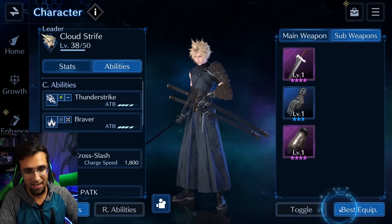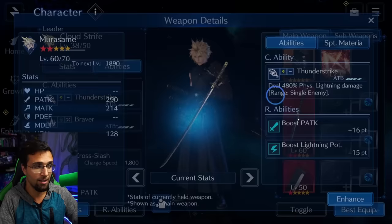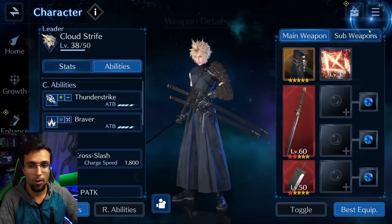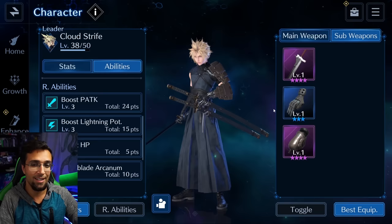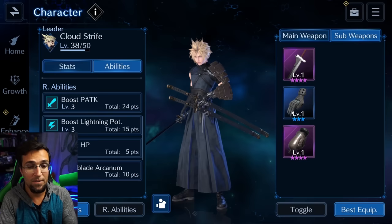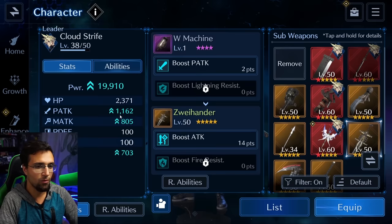If I add the best weapons across all three sub slots together, we get more overall. Once you upgrade your sub weapons as well, you'll also be upgrading those R abilities on those sub weapons, which allows your character to get that much stronger. That's why it's so important to upgrade all your other characters — even the ones you don't play — to get those 5-star weapons to level 50, 60, 70, 80, 90. Eventually, everything from main weapons to sub weapons should all be level 90, so it can give you 50% of its stats including the abilities.